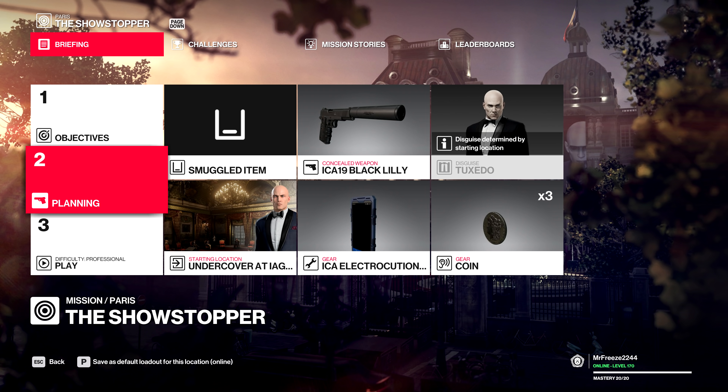What's up guys, my name is Mr. Freeze 2244 and welcome to the definitive Silent Assassin Suit Only for Hitman 2. I'm going to be starting off with the legacy stuff, starting with Paris. We're going to be using all the equipment available to us in the game, all starting locations, all weapons and everything. For Paris, we're going to start undercover in the IAGO auction and we're going to run along the electrocution phone and any pistol you want.